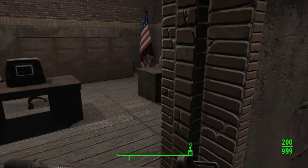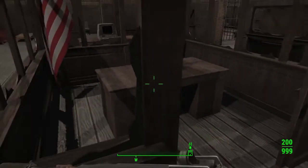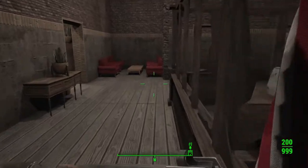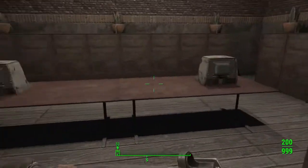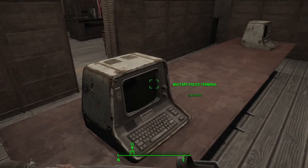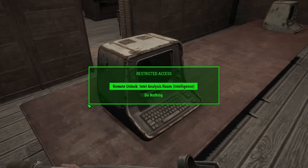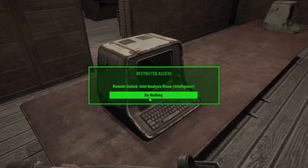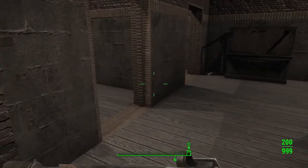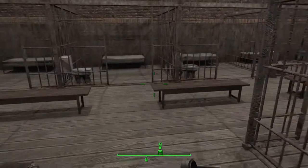Here we have the offices for the senior police staff and your little secretary area. Then we have the records room — I did something a little different this time and put in some lovely terminals. And then over here we have the jail area, with the bathrooms provided nearby as well.